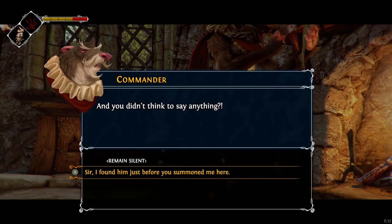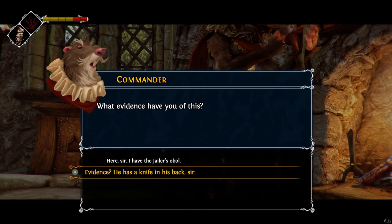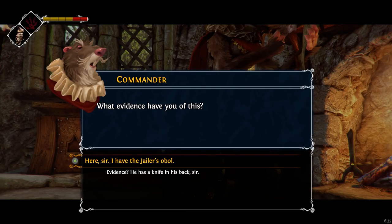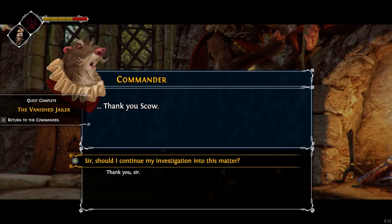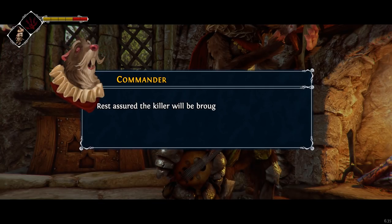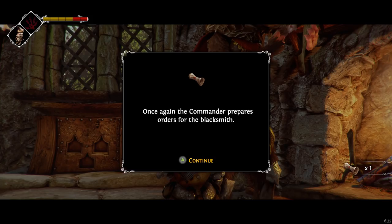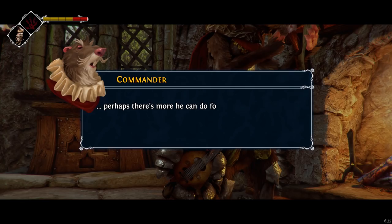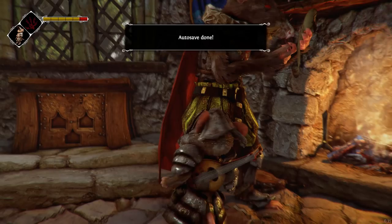What evidence have you of this? Here, sir. I have the jailer's obel. This is his blood. Thank you, Scowl. Rest assured, the killer will be brought to justice. Yes, probably by me. Now, take this to the smithy. Once again, the commander prepares orders for the blacksmith. Perhaps there's more he can do for you. Oh, can you make my armor even faster? I hope so.